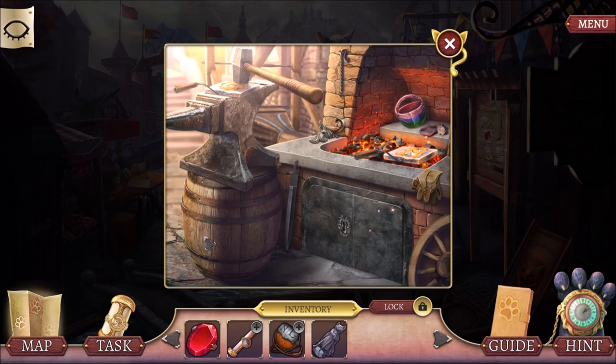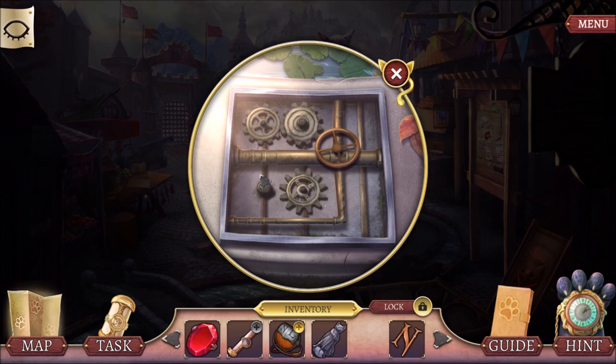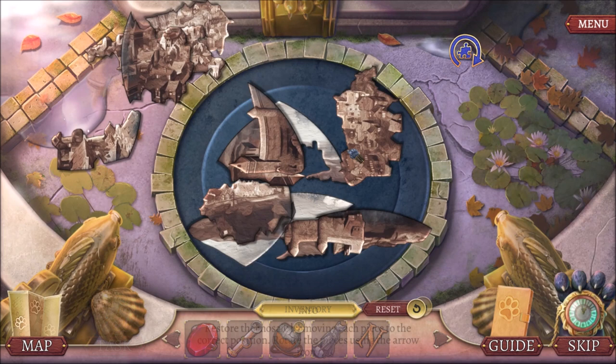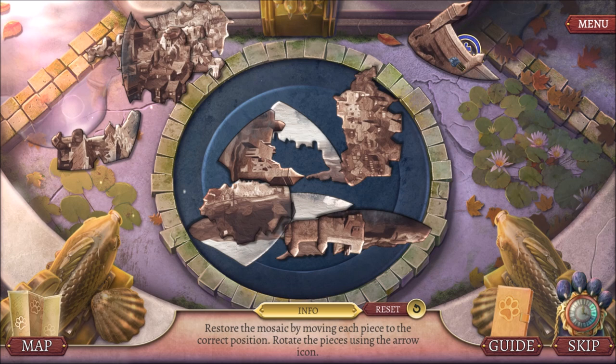Cool. And this also looks like a cool item I should be able to pick up, but alas, I cannot. We will pick up those pink thingies later. So this is going to go here to drain the fountain. Oh my, and this gives us a puzzle — we want to make an image of Cat's Town. That didn't look right. That doesn't look right either.